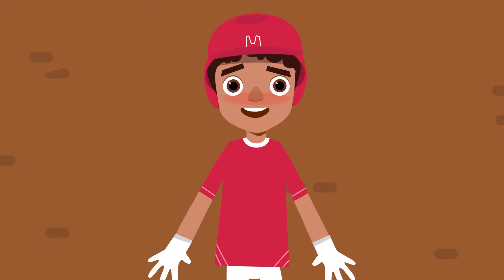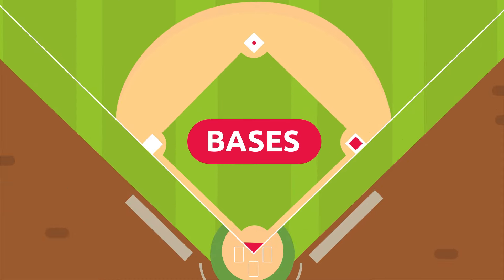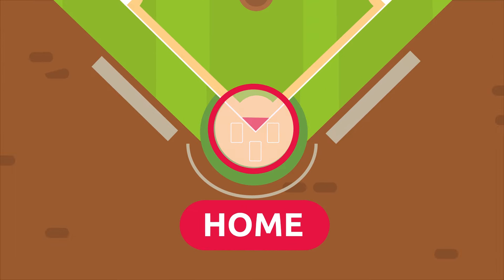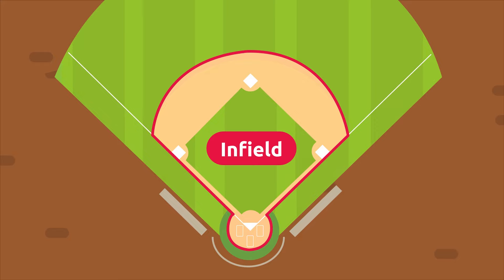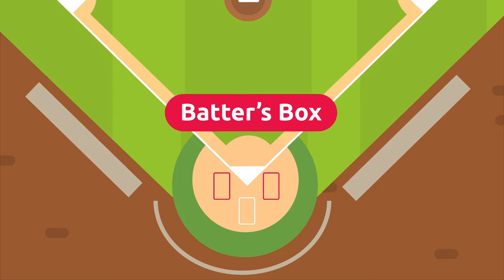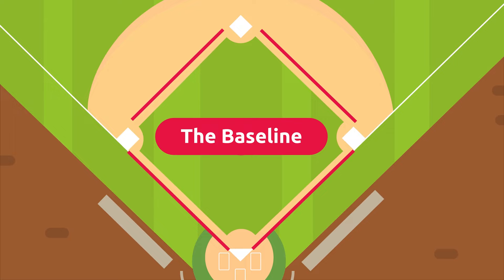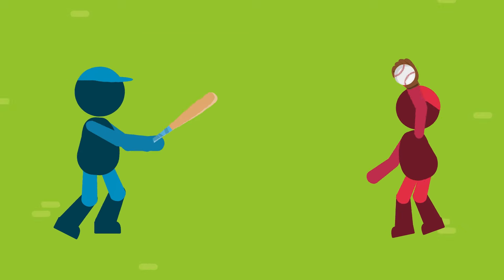I'm going to show you the baseball playing field. These are its most important parts. There are four bases: First, Second, and Third. The fourth is the home plate. The foul lines are used to mark the playing field. The infield is the inner part of the baseball field, which is made up of grass and sand. The outfield is the outer part of the field. There's also the batter's box and the pitcher's mound, one opposite the other. The line between the bases is called the baseline.